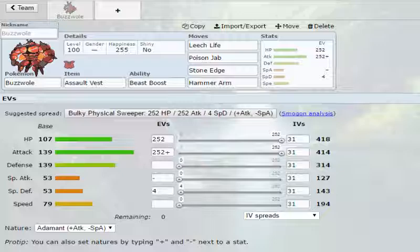Buzzwole gets his name for being swollen, and obviously buzz from the sound that a bug makes. Buzzwole is an interesting Pokemon being a bug/fighting type, and it has enormous attack, great physical bulk, and pretty decent HP.